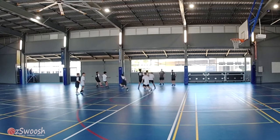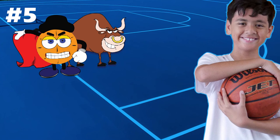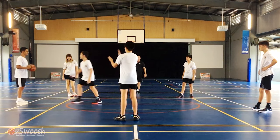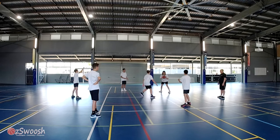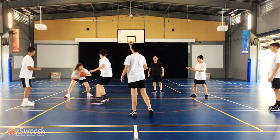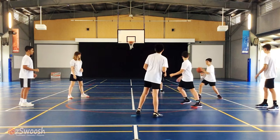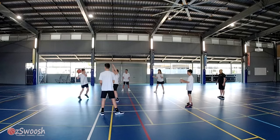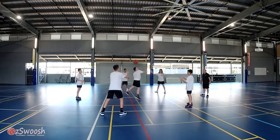Have players match up on each other for defense and communicate. Ball in the Ring. In this game, players are around the center jump ball circle with one defender in the middle. Similar to pig in the middle, the middle defender is trying to get a fingertip to the ball. There are some rules for the perimeter players: they cannot pass the ball to the person that just passed it to them, they cannot pass to the person next to them, and they cannot pass over the head of the person in the middle. If they do any of those things, they're in the middle.